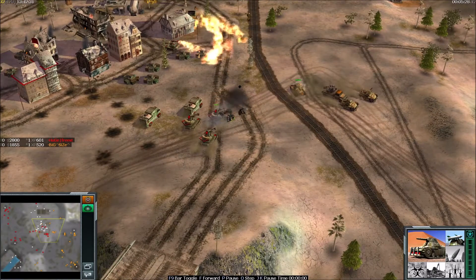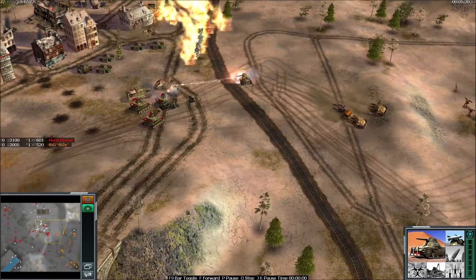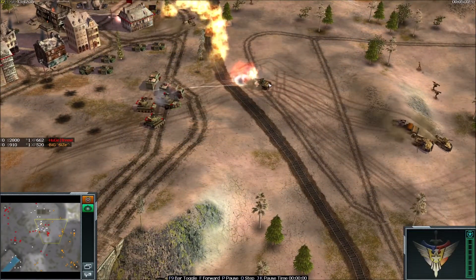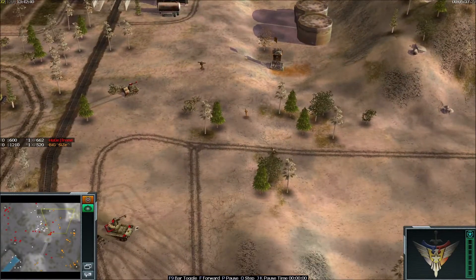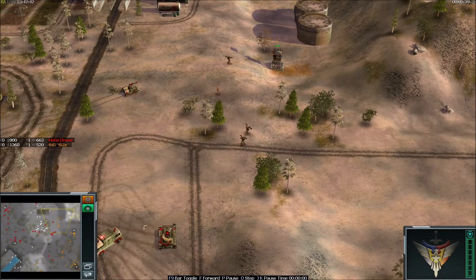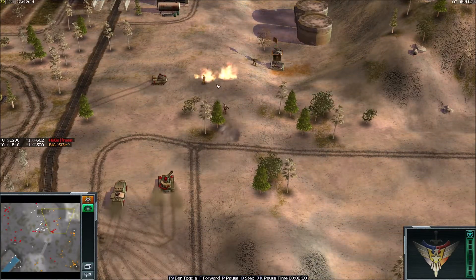Rockets taking down one Gat. Looks like BigSize is also sacrificing one Scorpion Tank here. A Dragon Tank is about to clear maybe this building — yeah, you should clear it.